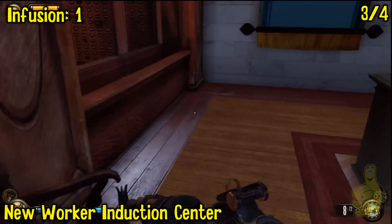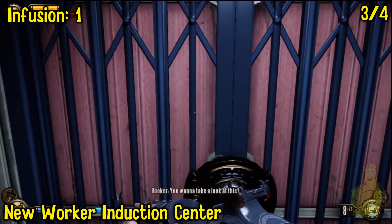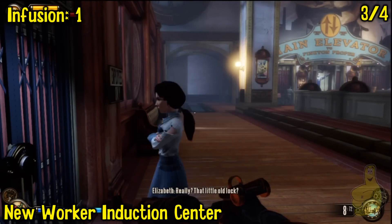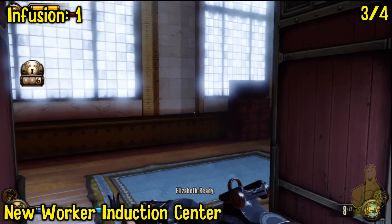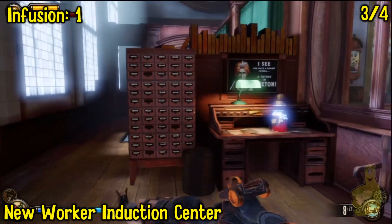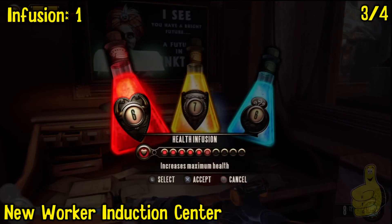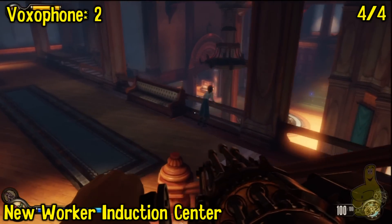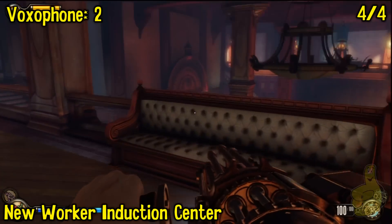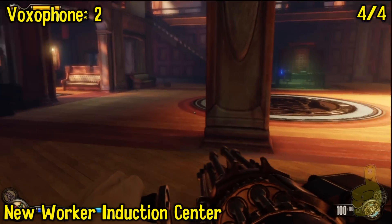Down there will be a lockpick. Go into this room over here, have Elizabeth bust this door open, and go get the infusion — boom. Now you're gonna go down, pick a lock, go downstairs, fight a Patriot and a couple of guys. After you've cleared that room out, go into the room with an elevator and there's going to be another box. That pretty much wraps this one up.